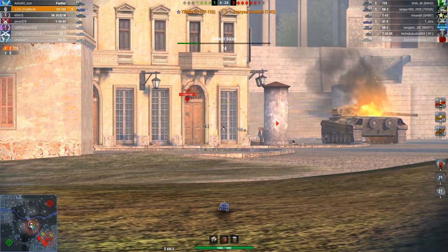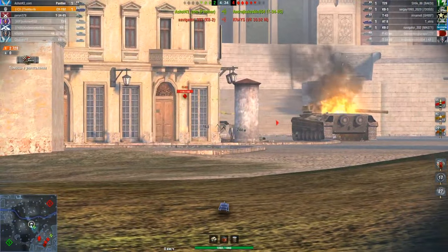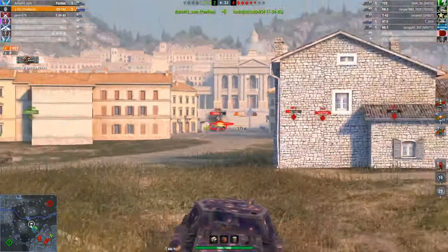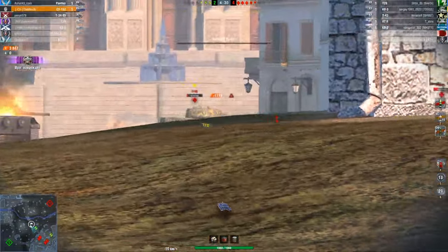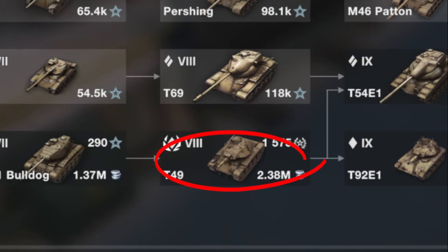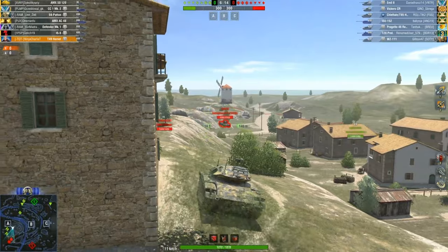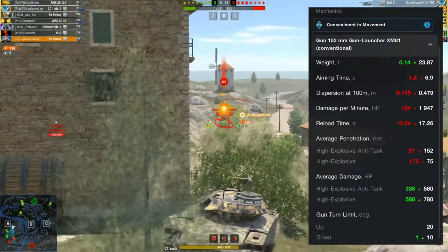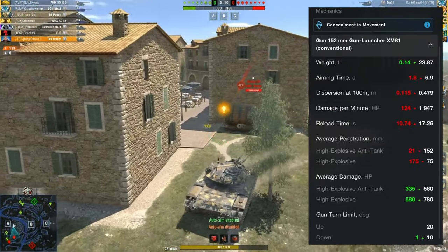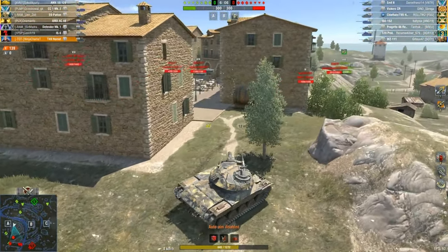Now let's talk about tier 8, where there are quite a few tanks that beginners love, like the ISU-152, Borsig Waffenträger, or even the Tiger II, which is actually a great tank. But the most popular tank among beginners is the T-49, the American light tank. Let's focus on its main feature — the gun. Again, we have high-explosive rounds. Have you noticed how much beginners love high-explosive shells? It's not surprising — they are so easy to use.